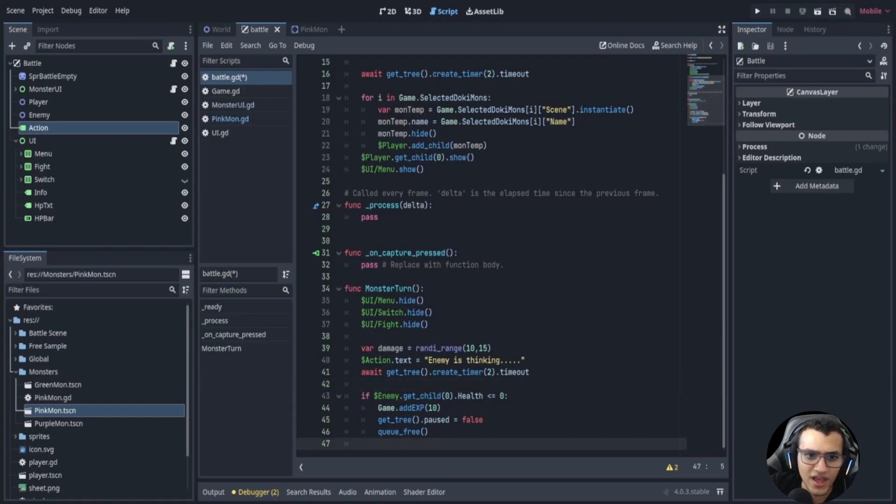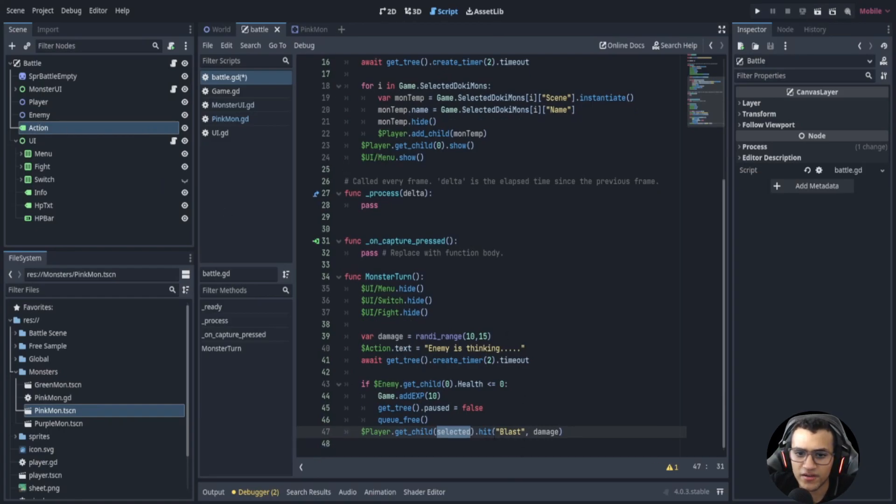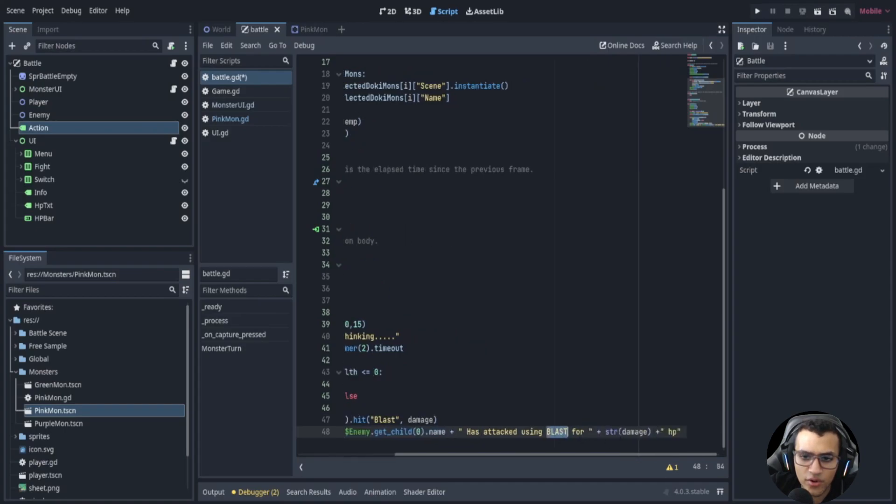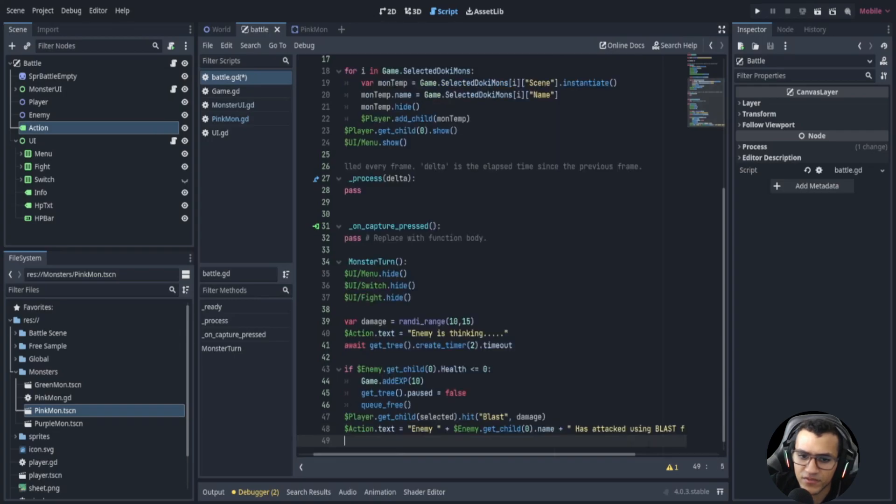Next comes the actual damaging. Since PinkMon is consistent between enemy and player as the same scene, we say player dot get_child selected dot hit_blast and pass damage. The monster is going to be doing blast. If you want a random match function that picks different attacks, you can do that, but I'm making it so the enemy always does blast. Then we update the action bar text to say the enemy's name has attacked using blast for that damage amount in HP.